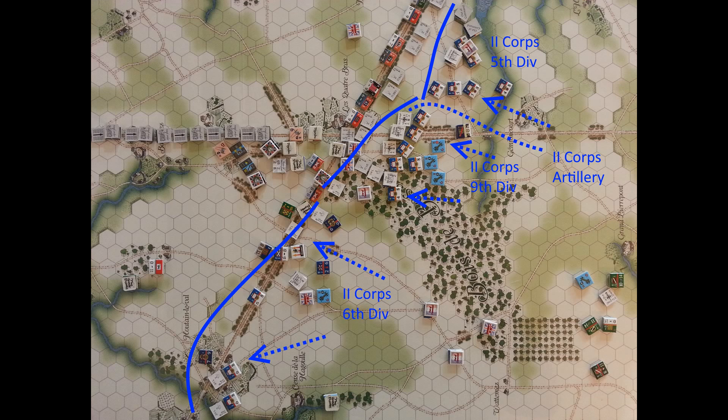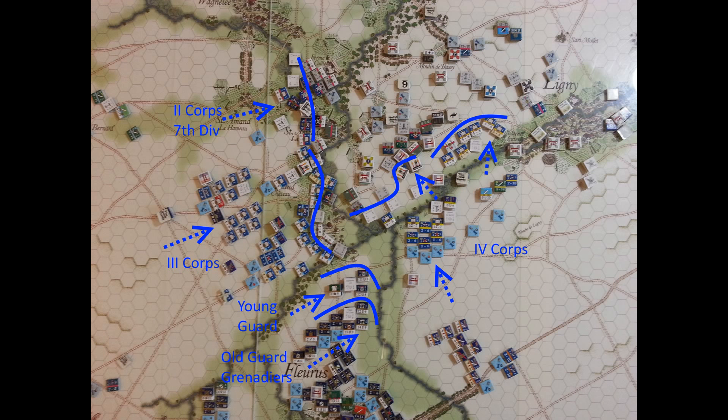They move steadily at Quatre Bras now that much of the Corps is in command. The 6th Division is able to cut off the road there to the west, while at Ligny, the 4th Corps is trying to move in force across the stream while the 3rd continues its fight.